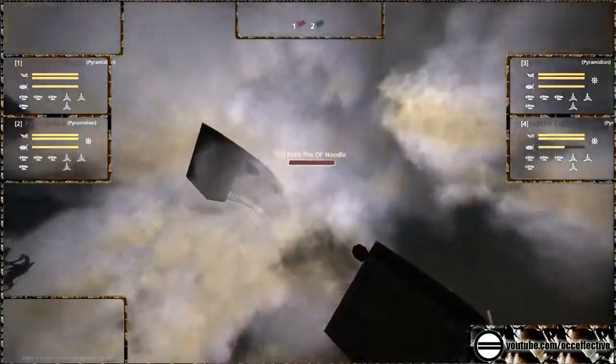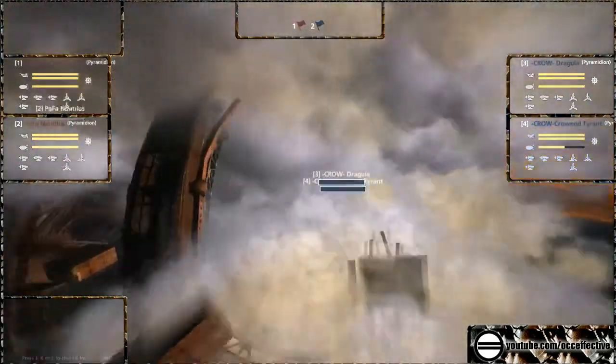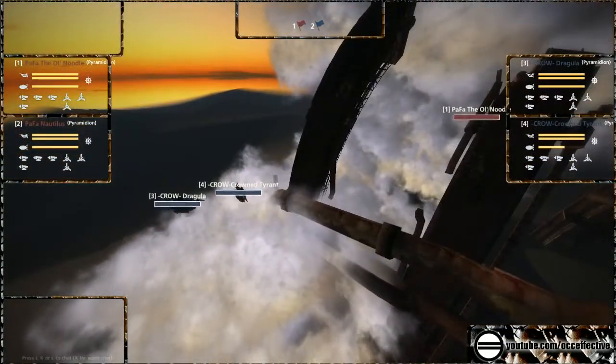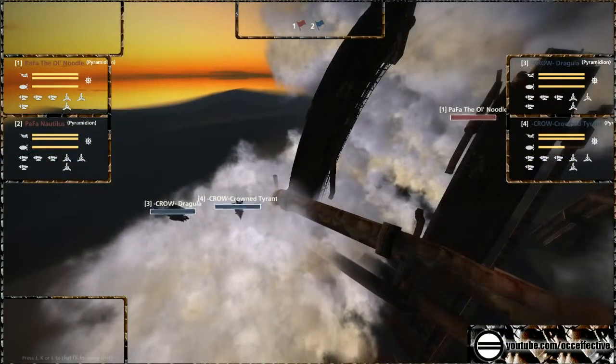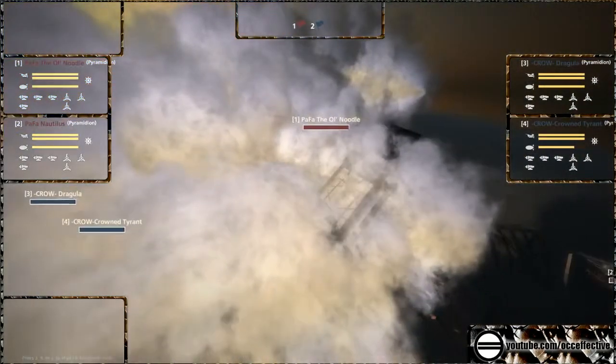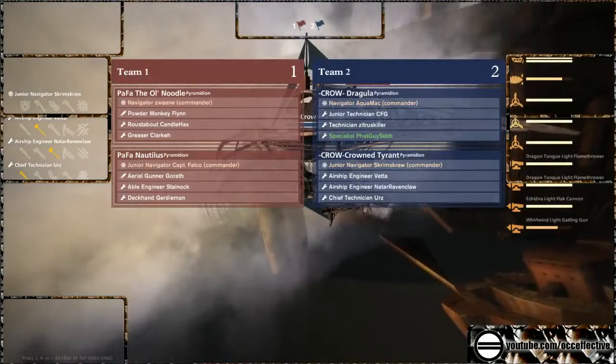Spawning fairly close to each other — that is going to be useful. It just seems like so much damage coming out from the Crowned Tyrant. Who are the gunners on it? That explains it — it's us and Nat Wrengclaw.